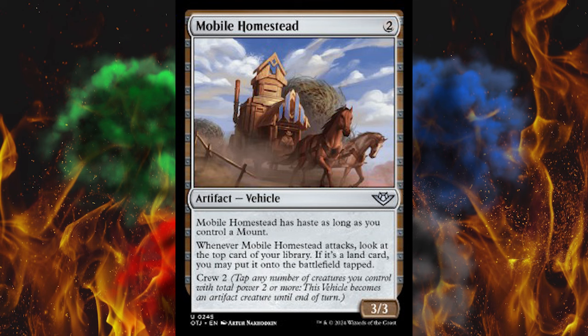Next up, Lassoed by the Law. It's a 4-cost white enchantment. When Lassoed by the Law enters the battlefield, exile target non-land permanent an opponent controls until Lassoed by the Law leaves the battlefield. When Lassoed by the Law enters the battlefield, create a 1/1 red Mercenary token. That's just filler. I don't like that.